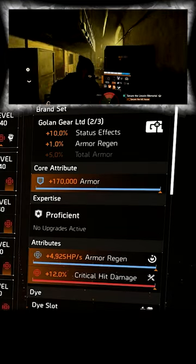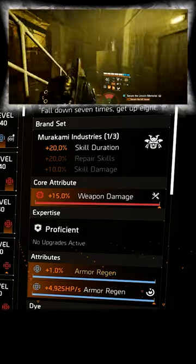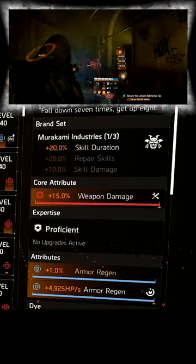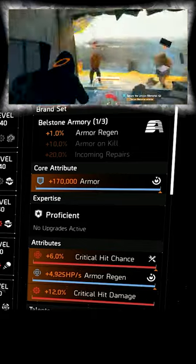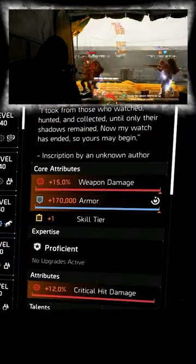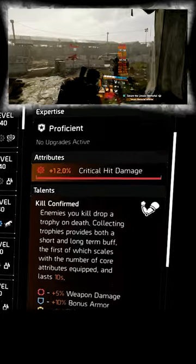For the kneepads we're using the Emperor's Guards — we're using this for that extra one armor regen. For our chest we're using a Bellstone chest with crit and regen, and we have Obliterate as a talent. We're using the Memento backpack for all the cores.